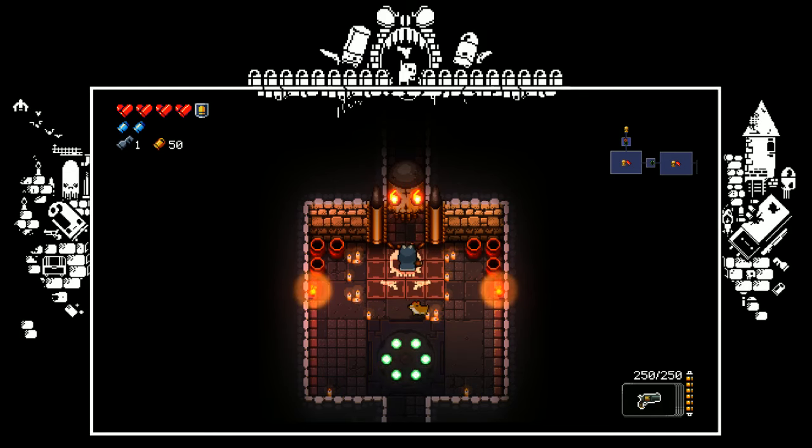Her next attack is her whale. She'll shoot out bullets in a very close-knit circle, except there'll be 2 wedges on opposite sides that you can sidestep through. Stay close to her for this phase. If you get too far, those wedges get filled out and you have a very difficult to dodge phase.